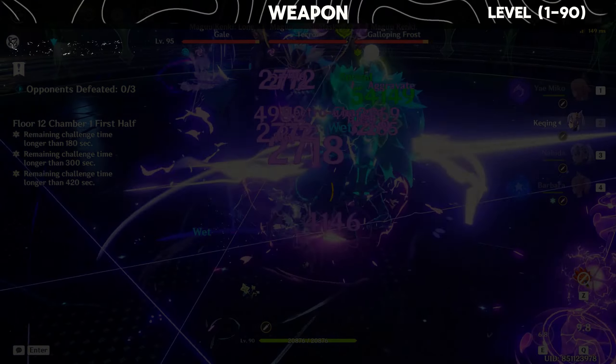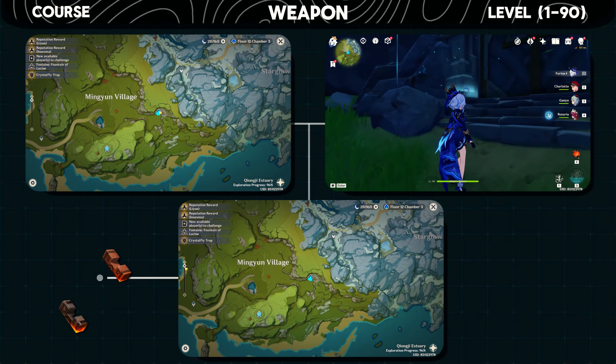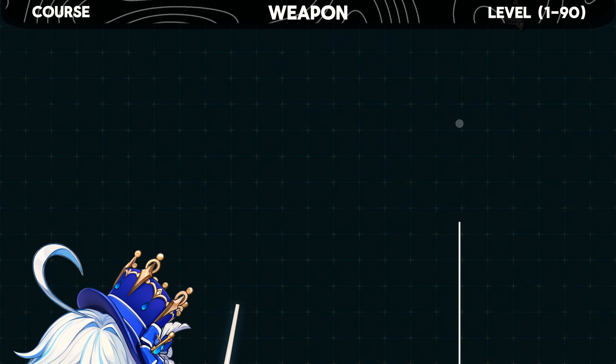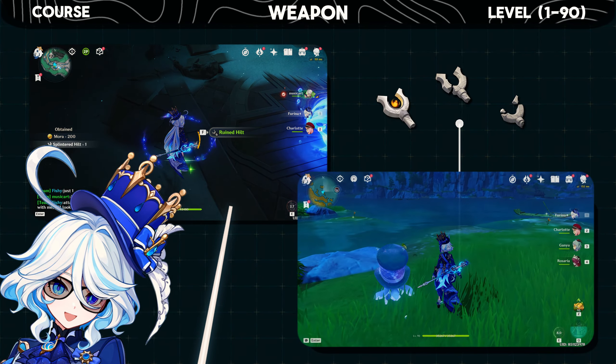Moving to its ascension materials, these are the items you need to level up the weapon to max. For the domain drops, you can get them from this domain on Wednesday, Saturday, and Sunday. As for the mob drops, you can get the Smoldering Hilt by defeating Praetorian Golems, and you can track them down through your handbook for easy farming.